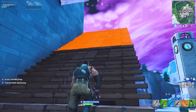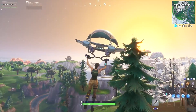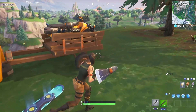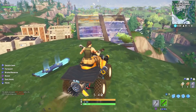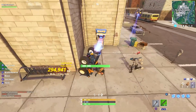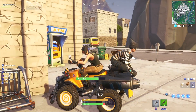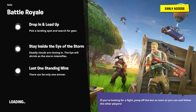I have like no health so we gotta be careful. You want to land here, grab the pump. See all those kids landing over there — they don't got a gun yet. Watch, you get the quad, get some mats real quick so you can build a ramp, and then you land on someone's roof. Why can't I get off? You have to hold square now — usually you'd just press square, now you have to hold it.